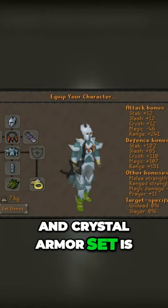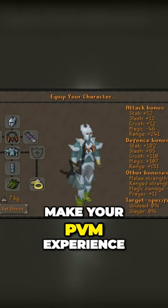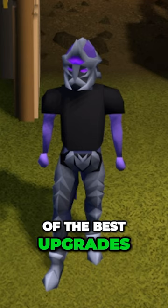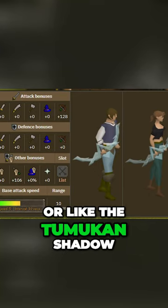The Bofa and Crystal Armor set is one of the best things you can get for the price that will make your PVM experience so much quicker and easier. It's one of the best upgrades you can make on your account besides the Twisted Bow or the Tumeken's Shadow.